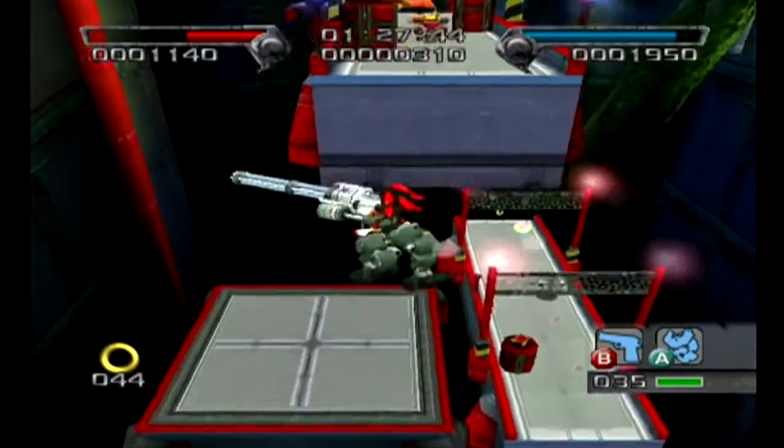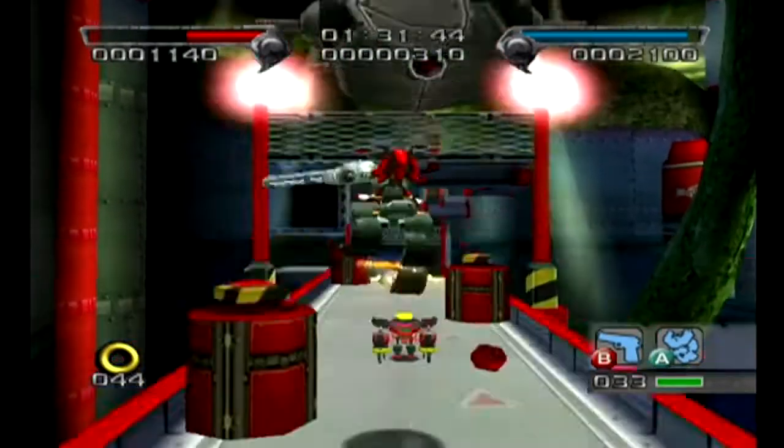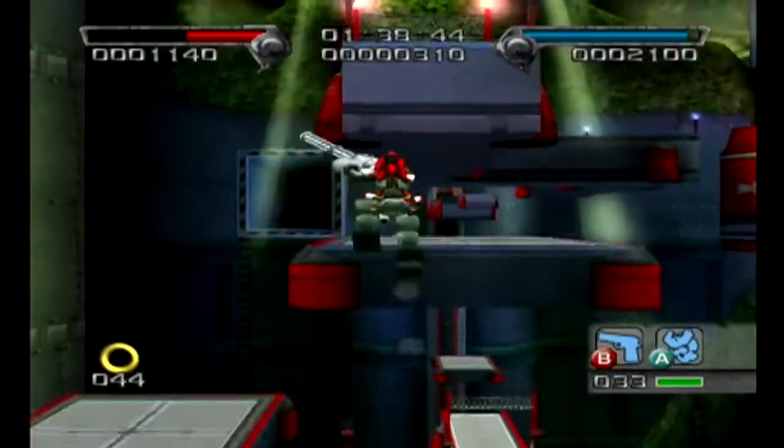Another little tip you can use to take advantage, folks — those bars when you're glowing red or blue: if you don't use the Chaos abilities, you have invincibility until the bar runs out. But also you'll get infinite ammo.